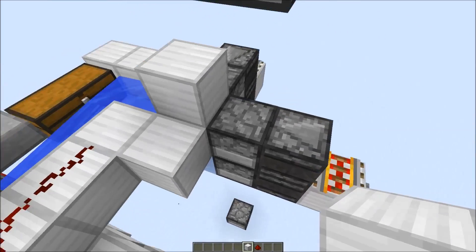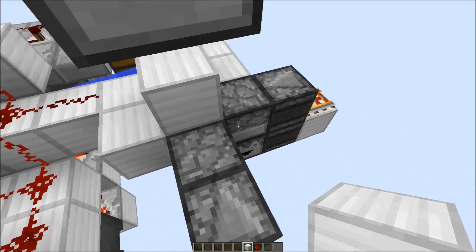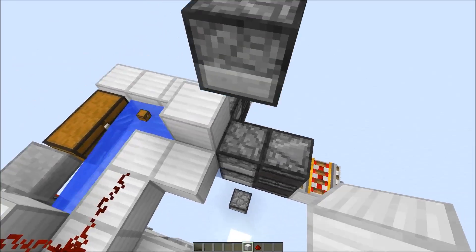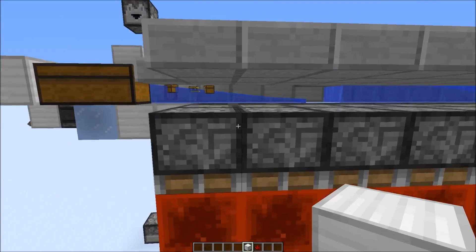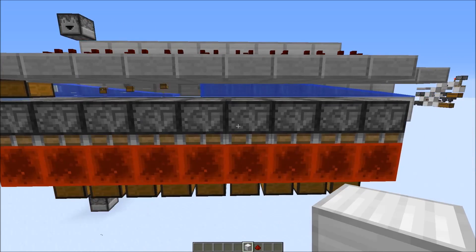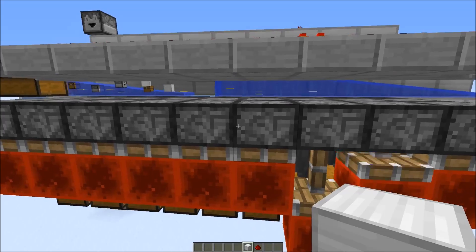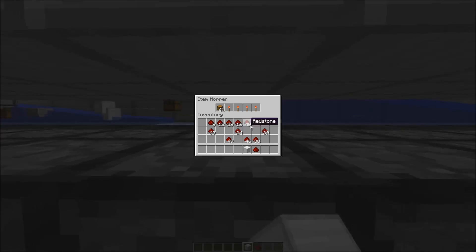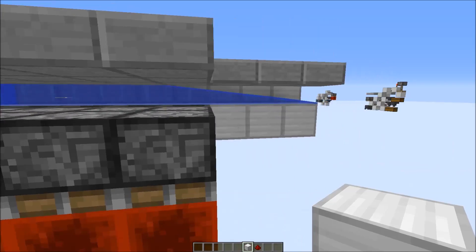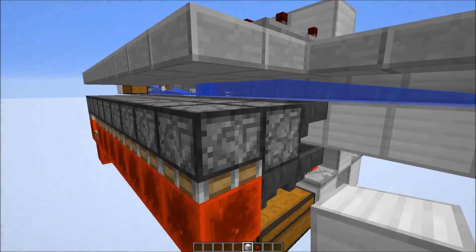I have two droppers prepared — one with different items and one with the same item type. First we can try the array with the different items, so this is completely random what we are getting. As you can see, this works. The items get sucked up by the hoppers, and at the end none of the items would be lost.